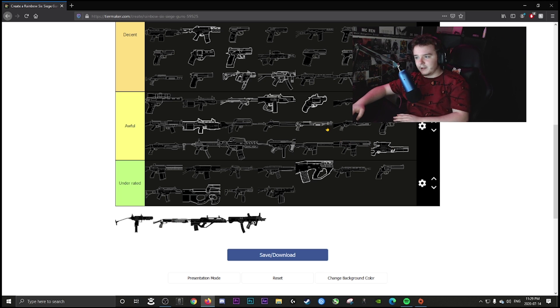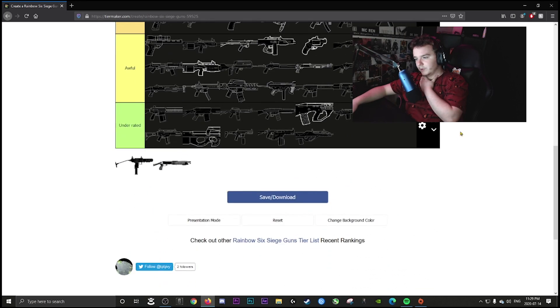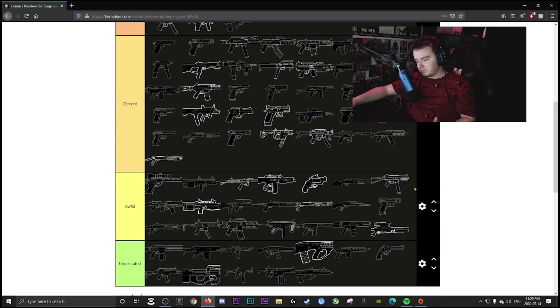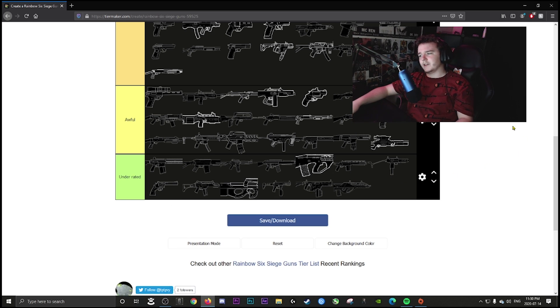Frost's shotgun is awful — it's not viable unless you're in very close quarters, which is almost always situational. Lesion's SMG is decent — sometimes you're beaming people, other times you're pea shooting. The LMG on Lesion is underrated — it's a great weapon but people just prefer the SMG.